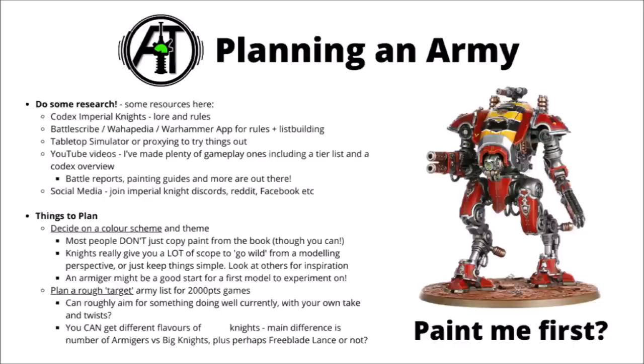There's plenty of stuff you can plan. One of the biggest decisions is how the knight household's going to be painted, so in the project of getting an army together, it's probably worth picking up something like some Armiger Warglaives to mess around with colour schemes on to start with — perhaps a smaller and slightly lower stakes model than a full big knight before you go to town on the big boys. My experience with Imperial Knights is that the majority of people don't tend to just copy colour schemes out of the book — they tend to come up with their own.